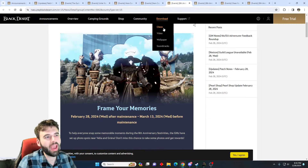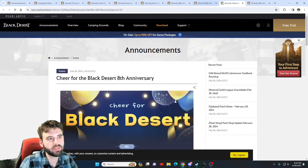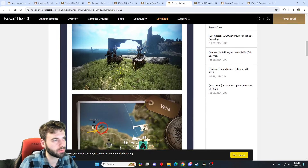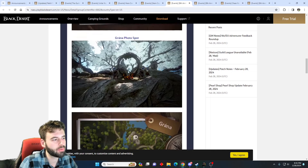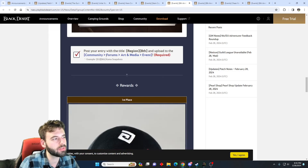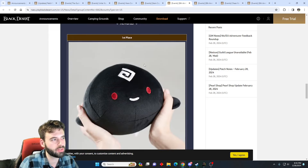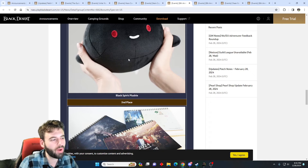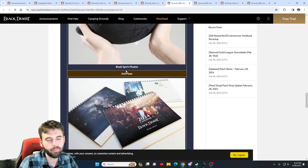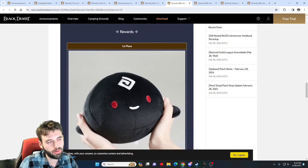We then get into the eighth anniversary event series. The first one is a photo session — there are two photo spots, one located in Velia and one located in Grana, the two locations you see on the screen right here. Taking a picture in front of those and posting it over to the community page will enter you for a chance to win a bunch of stuff, including an absolutely adorable Black Spirit plushie, as well as calendars, other plushies, and tons of little items.